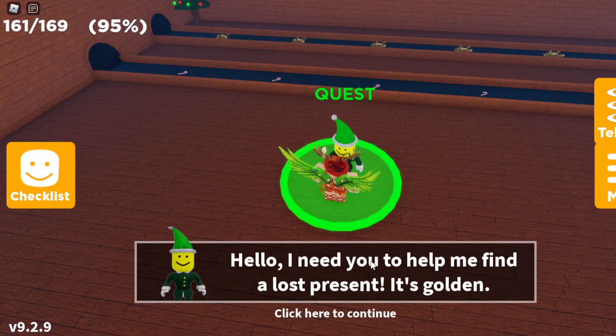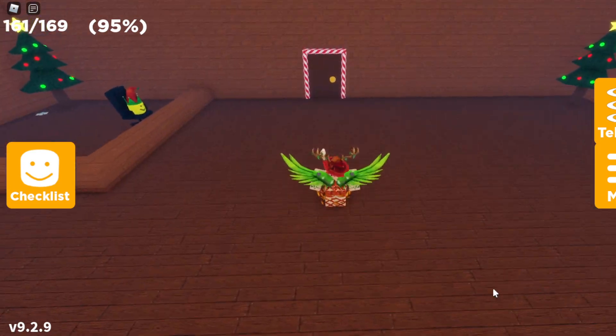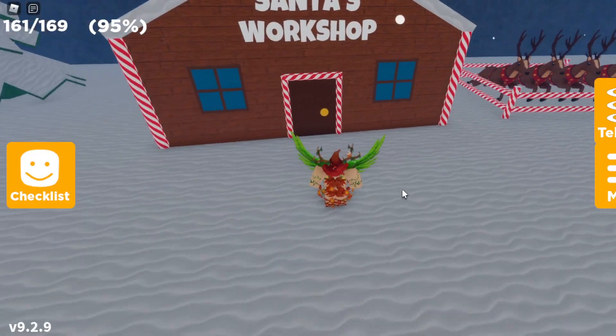The elf says that he needs help to find his lost present, and it's golden — so that's a little hint. Once you talk to him for the quest, you want to leave the building because you don't need to be here anymore, so press leave and you should be out in the winter area.